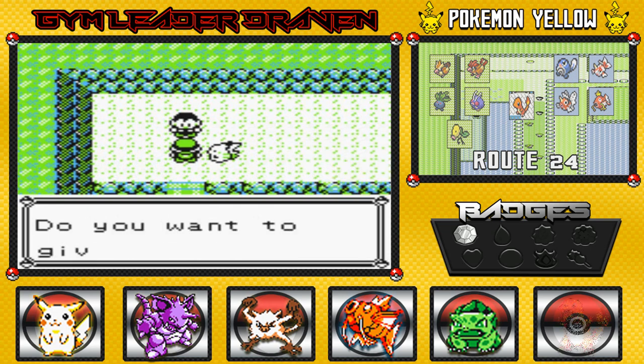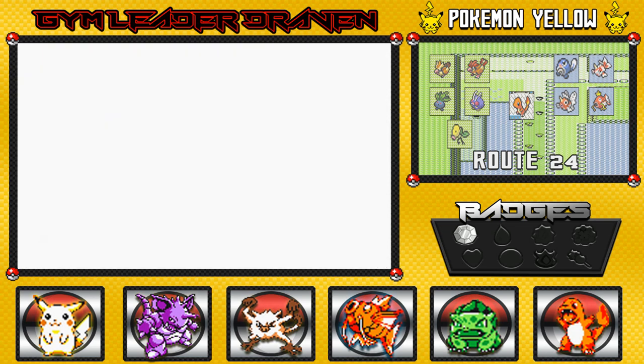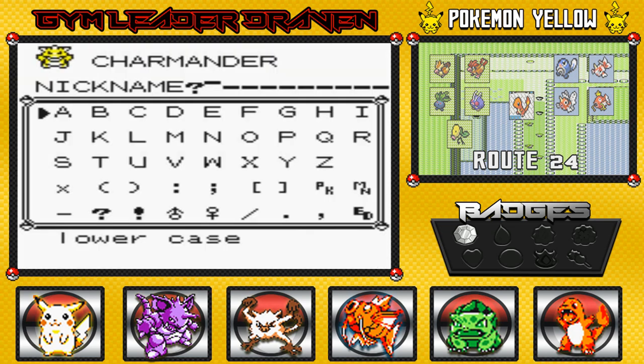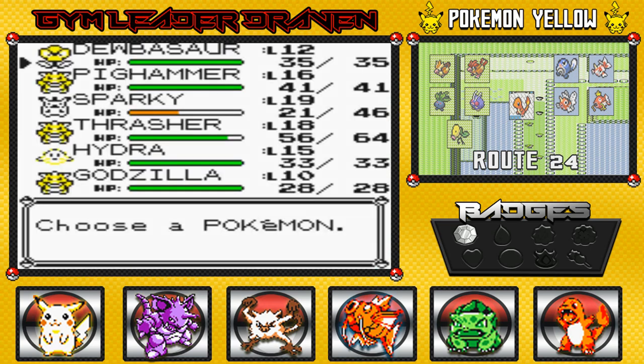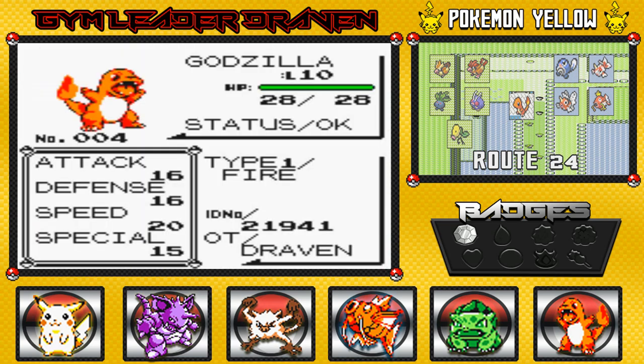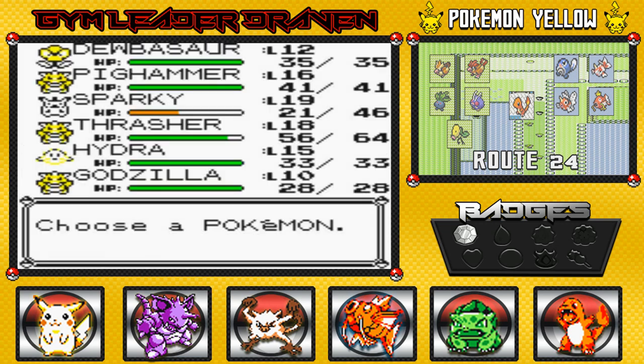Heck yeah! Here it is guys - our next team member, Charmander! I'm giving him a nickname - I'm stuck between two. Either the nickname I gave him as a kid or one I read in a book. I'm going to give him the nickname I gave him when I started playing Pokemon Blue as a kid - do not judge me. There we go: Godzilla! My Pokemon is named Godzilla. Let's check out this Charmander - nicknamed Godzilla, very good on speed, attack, and defense, pretty good special. He has three moves and is at level 10.